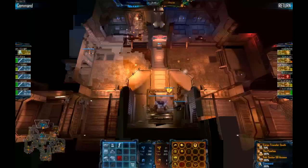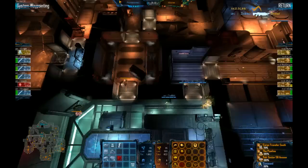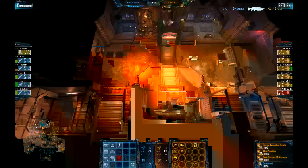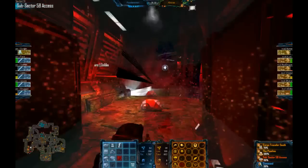We have the phase gate now back up in Double. Still the problem is we have three active hives for aliens, and they do have the res now for additional upgrades. We see a Shade being dropped, so we'll probably have some Feint or Silence upgrades pretty soon. Command station taking damage. We've got 80+ res now for marines — it looks like they're going to go for ARCs, they just got their Robotics Factory upgraded to an ARC factory. We've got a Sub Sector push — marines are really pushing here, even using the Enzyme for the Fades for high attack speed.